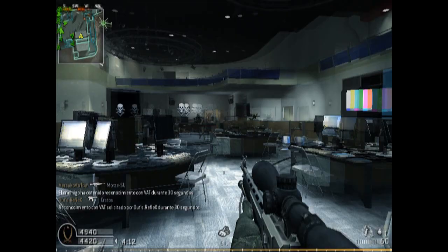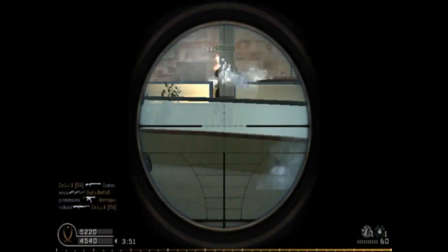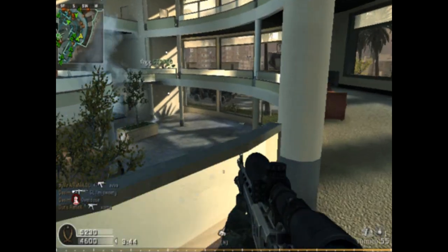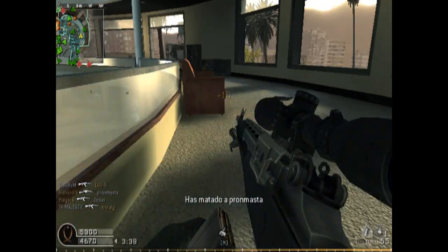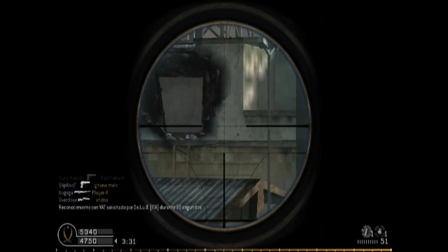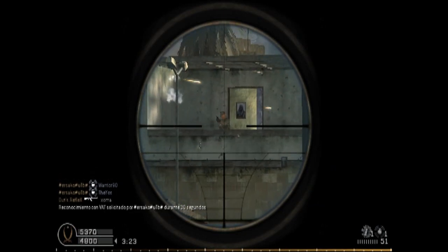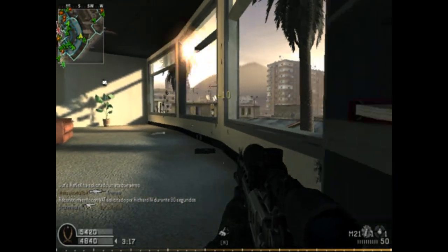This sniper rifle is the M21. It is a semi-automatic sniper rifle, well known because it is the best sniper rifle to use in a hardcore match. Why? Because of its fast reload. As you can see there, I did like three shots quickly. It is also good to use in normal matches when always aiming at particular parts of the body.